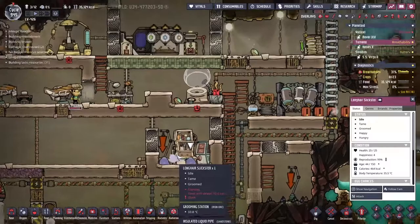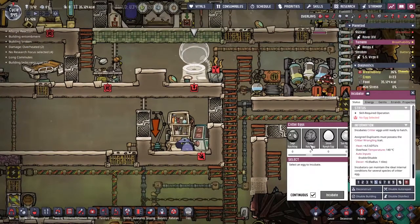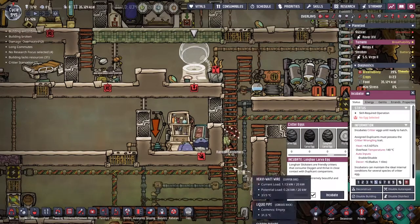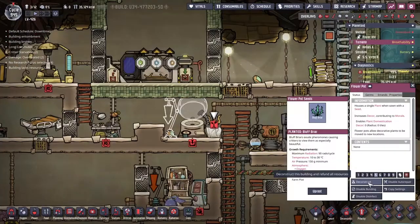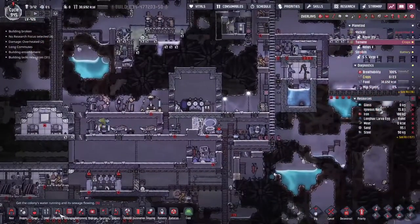Someone's about ready to drop an egg, so we're going to come along to the incubator here. We're going to set this to long-haired lava continuous. We also need to set up a critter checkpoint here. The egg is down. Something else I want to do, talking of eggs...